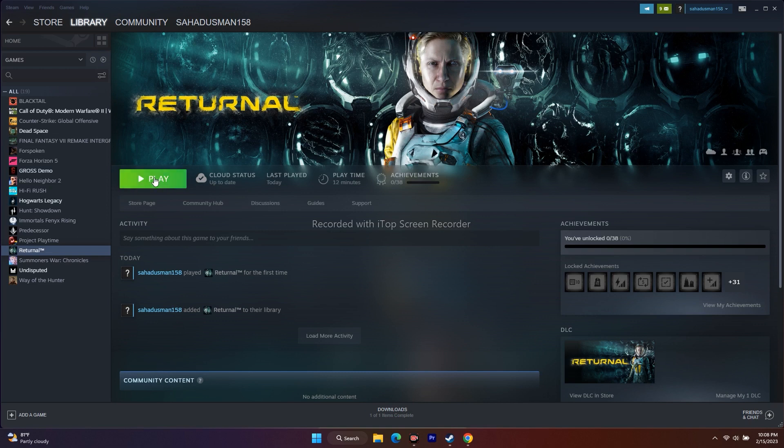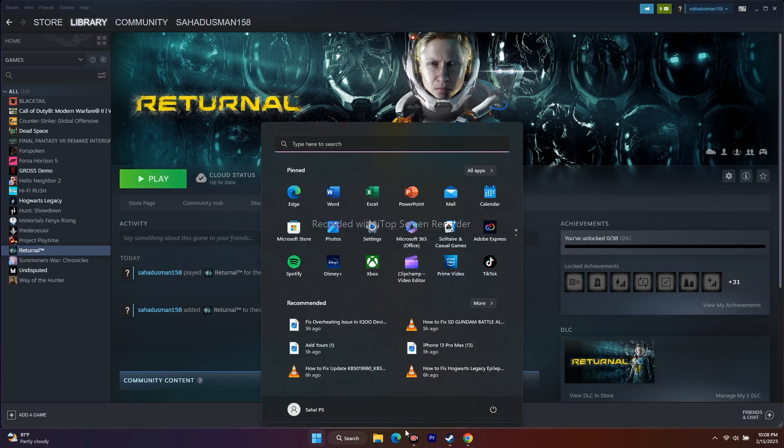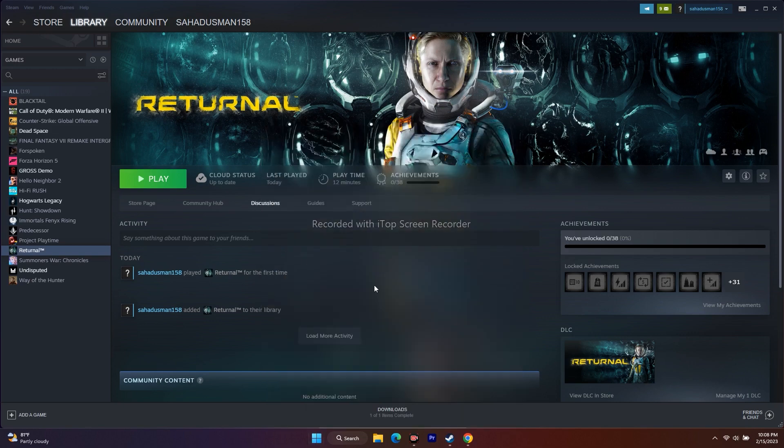The first workaround is to restart the PC. To restart, just go to the Start menu, click on the power icon, and go for restart. Restart is going to work well because it's like a starter — it can fix issues sometimes. Sometimes a restart can fix a lot of issues, so that's why I'm recommending it as a basic first step.